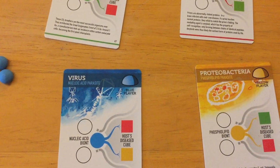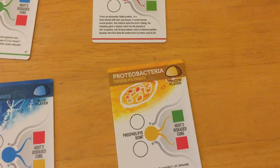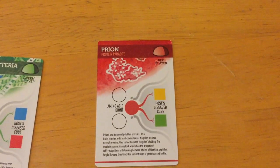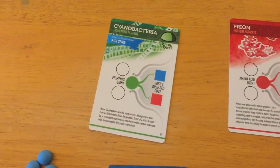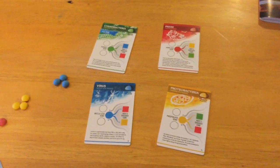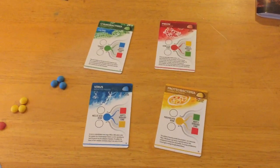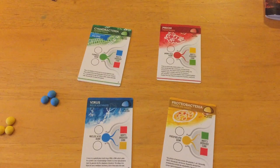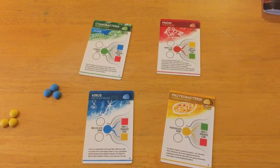You can see we have four players according to colors. The nucleic acid is blue, the lipids are yellow, the red is going to be the proteins, and you get your pigments from green. You don't really need to know that, but it does make thematic sense when you see what these various colors do, because each one has its own special ability that it confers when you start making life.